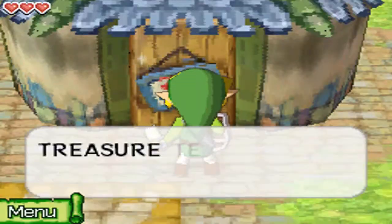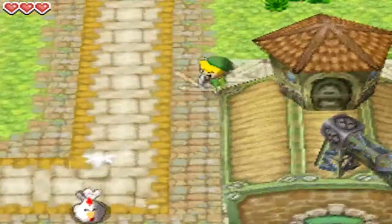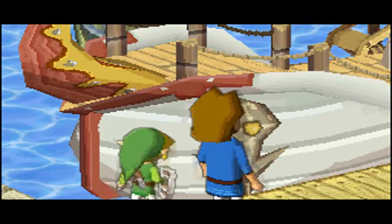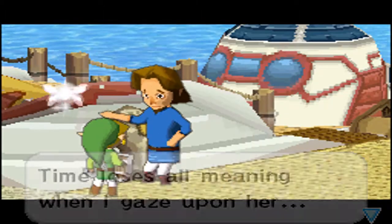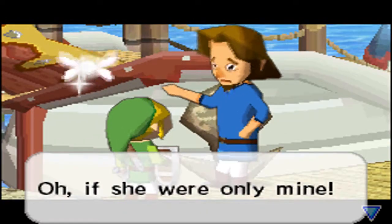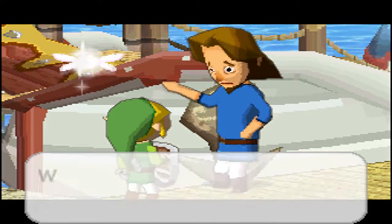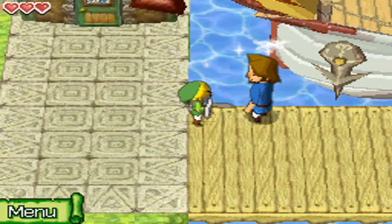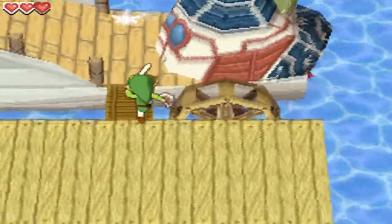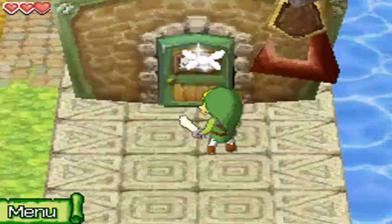There's also a treasure shop — open soon. Now let's go to what's supposed to be here. Look at this remarkable ship! What a ship — such a proud beauty. Time has lost all meaning when I gaze upon her. It is a fine ship. It belongs to the sea captain known as Lineback — a fearless soul. We're going to see how much of a fearless soul Lineback is in the next episode. I can't get in the boat yet.